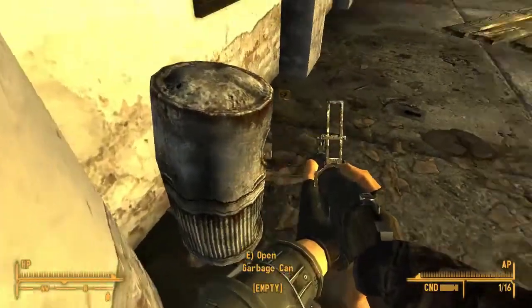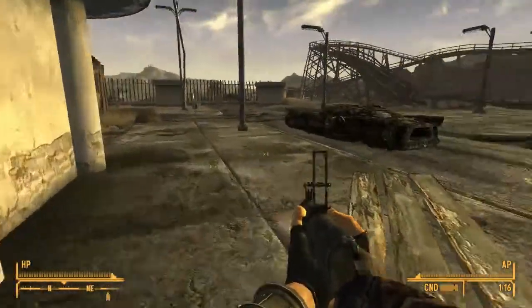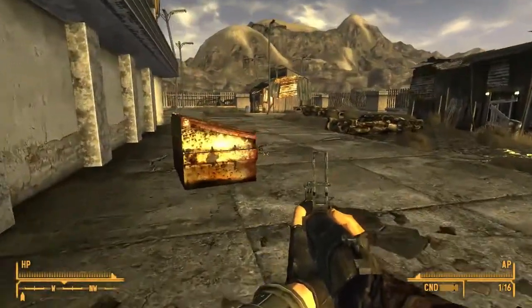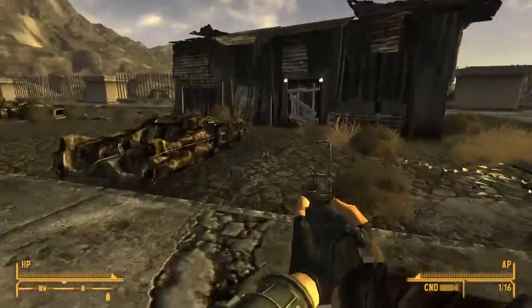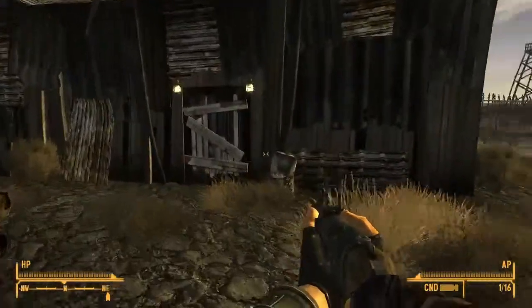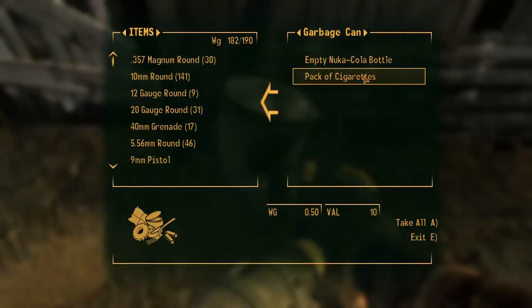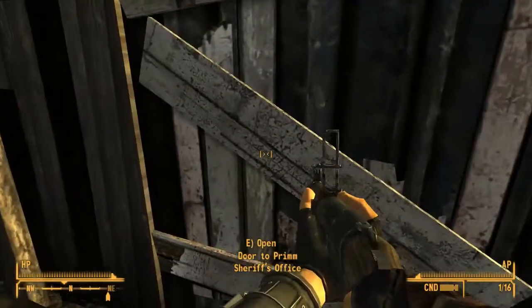One thing that's always fun to do is when you're walking through a town or out in the wilderness, check garbage cans and dumpsters and things like that, because you can find some pretty interesting things sometimes — money, and other useful things like a pack of cigarettes. Weighs little and is worth a bit.